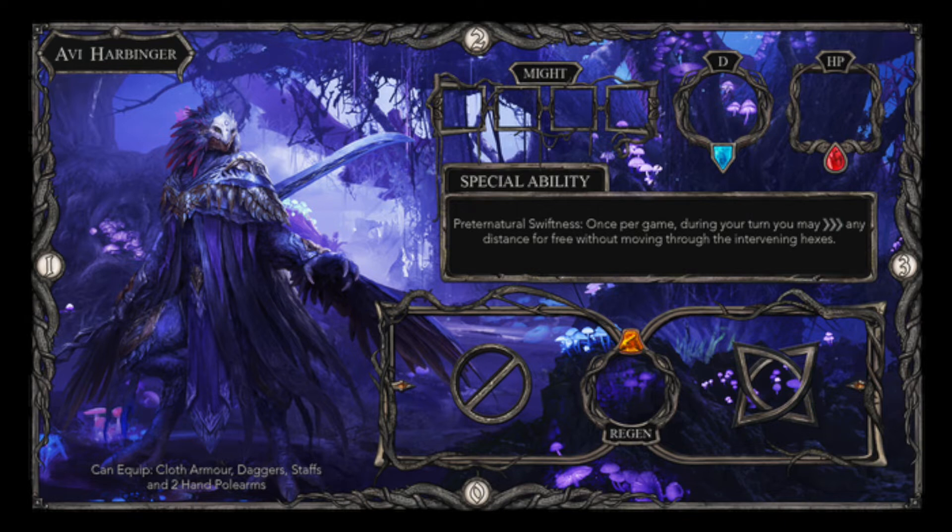Looking at the actual playable character card, we can tell each Allthorn has Might, Defense, HP, Special Ability, Animus, and Equipment Restrictions.